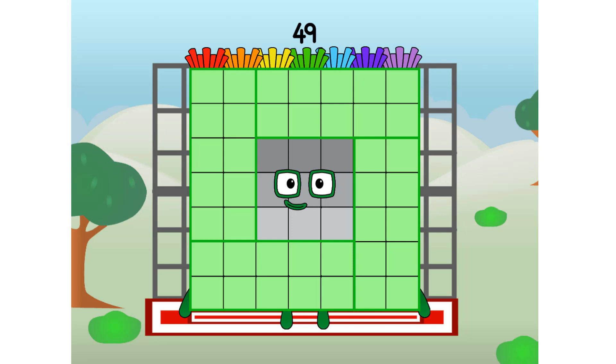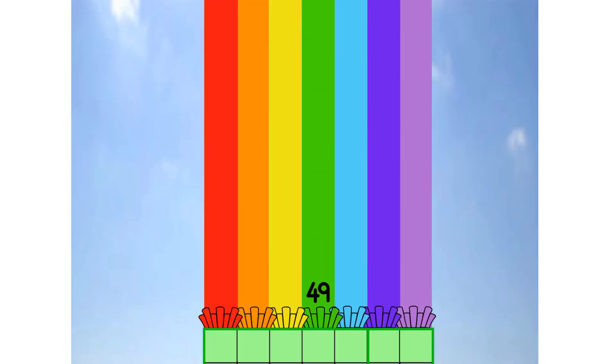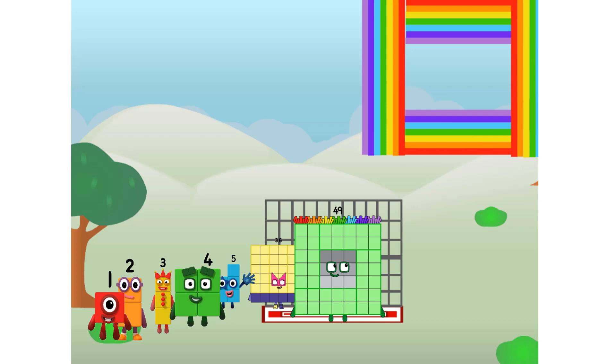Forty-nine commencing rainbow test flight. All systems checking out, seven by seven. Wish me luck. Whoa! Yowzer, didn't get that high, but I did just invent the square rainbow. Guess you've got to give it a go to get lucky.